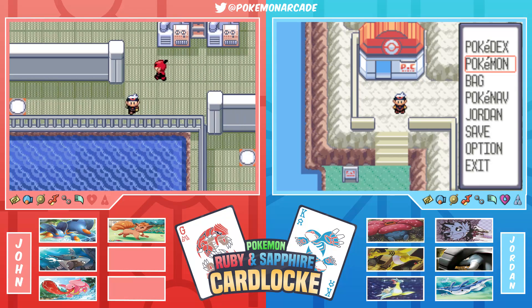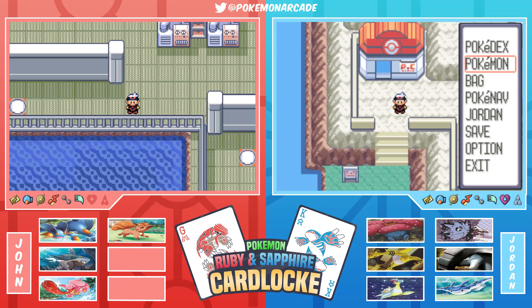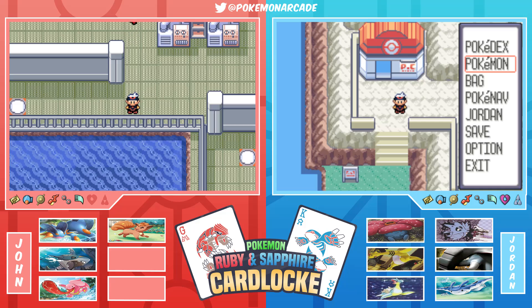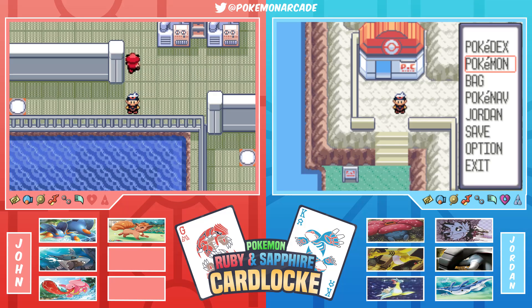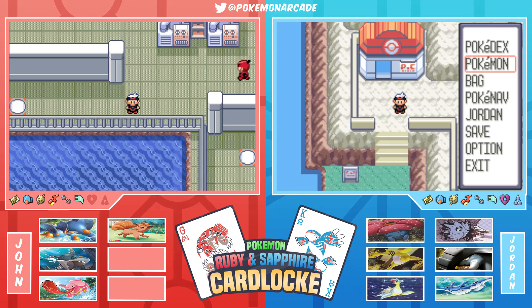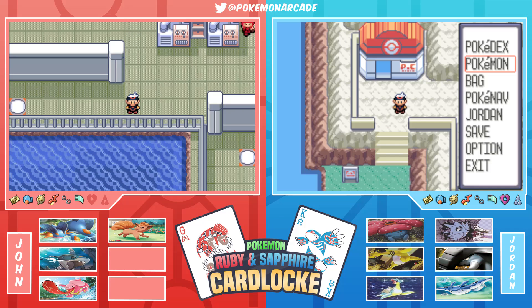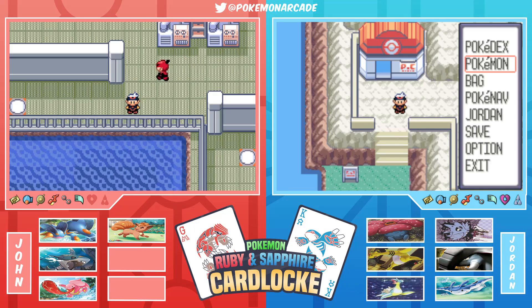Quick overview of the cards on the table. We're starting the final recording session of the series - this is most likely episode 30. There's a playlist in the description, rules are down there too. Long story short, cards are assigned different values and randomly drawn after every major event like defeating a gym or rival. John is holding a Jack and a King - a Veteran and a Bankrupt. The Veteran stops Jordan from using healing items in a battle of John's choice; Bankrupt means Jordan can't buy items for that episode.